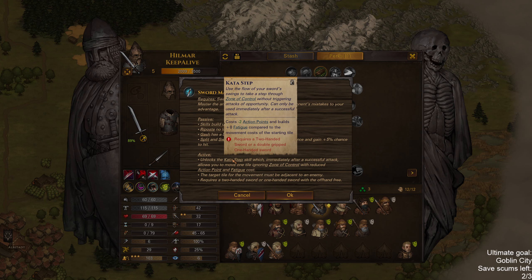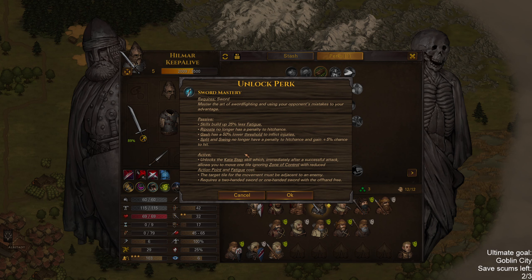Sword Mastery unlocks the Kata Step skill. Let's take a quick look: 'Use the flow of your sword swings to take a step through a zone of control without triggering attacks of opportunity. Can only be used immediately after a successful attack. Costs minus two action points and builds plus zero fatigue compared to the movement cost of the starting tile.' Works with two-handed swords or double-gripped one-handed swords.